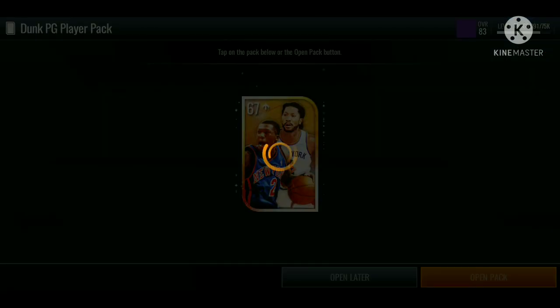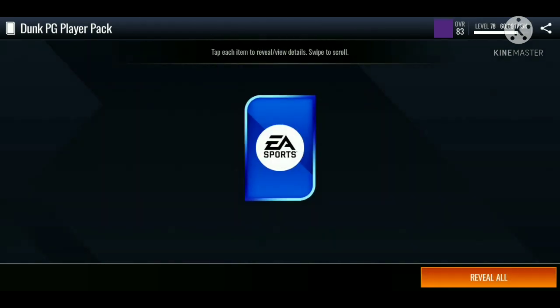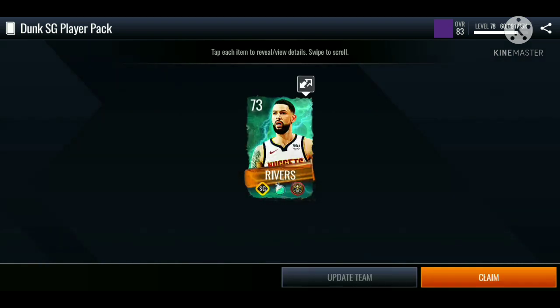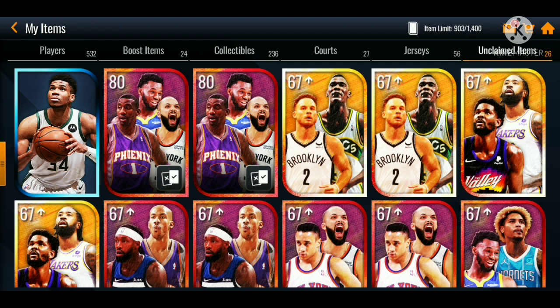Starting off with the point guard 67-plus packs — we get a gold player, not bad. Then we get a 72 overall Mad Scientist player, we'll take that. Moving on to the shooting guard we get a silver player, then a 73 Rivers on that pack. Moving on to the fourth pack with the small forward — we get another gold player, we'll definitely take gold over silver. We got two of these small forward packs and pulled a gold player on the last one too.